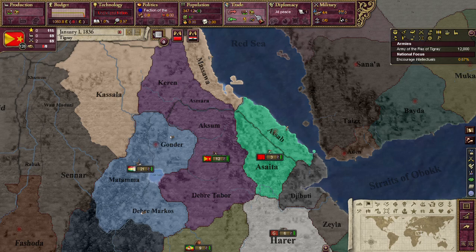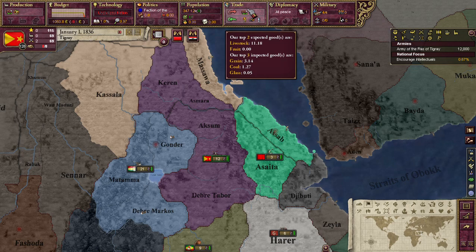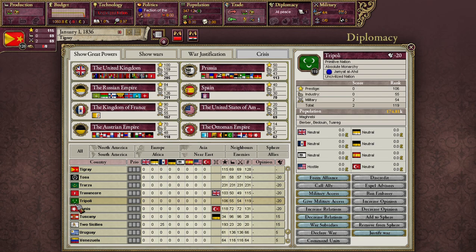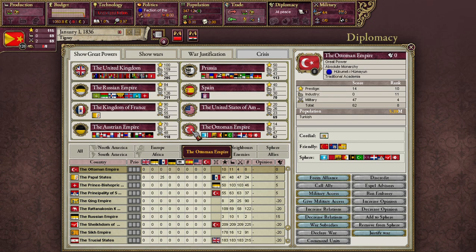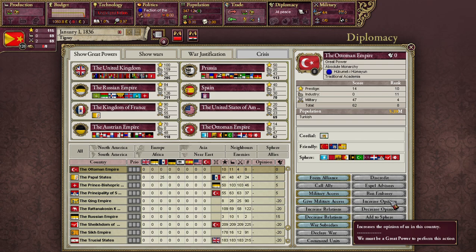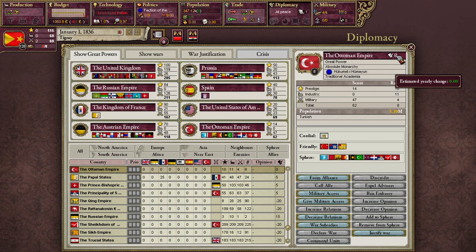Trade — we've discussed production enough that we don't have to discuss trade much, but we can see here what our incoming and outgoing goods are. Which brings us to the diplomacy screen. This is where you do all your diplomatic things. You can slowly build up your diplomatic points over time to do things like justify a war or declare war, make other countries like you more or less. Right now the Ottoman Empire doesn't feel about us one way or the other. It also shows you the status of other countries, most importantly the great powers.